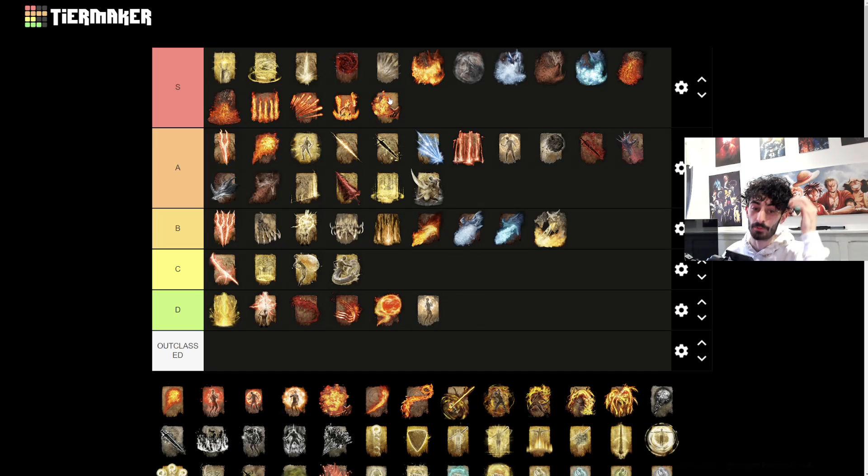Catch Flame - S tier. It's so quick, probably the best DPS out of any of the incantations. You can just keep constantly spamming it. Obviously you have to be right on top of them, but in PvP and PvE you're just doing so much damage it's not even funny.